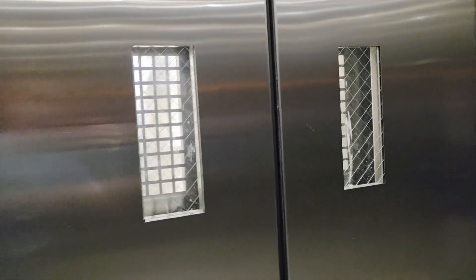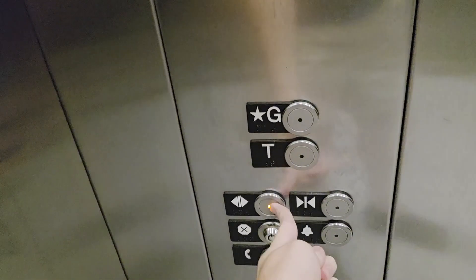As you can see the doors do not automatically open — you have to open them manually. You can let the doors close if you see fire, and go back up to the ground.